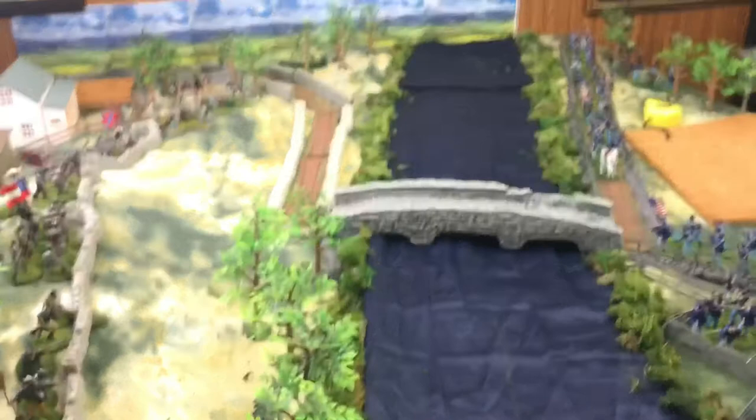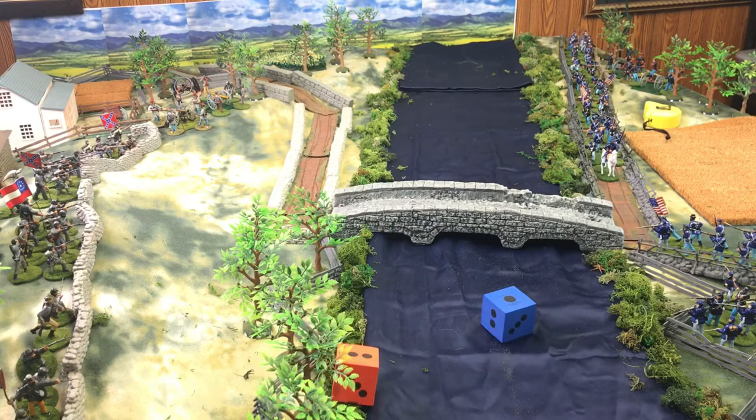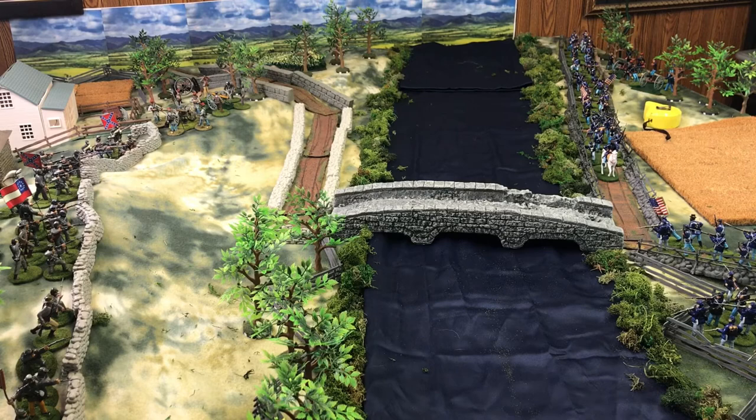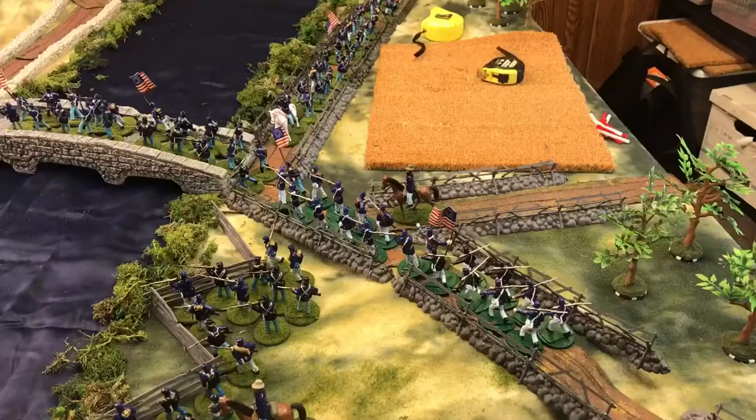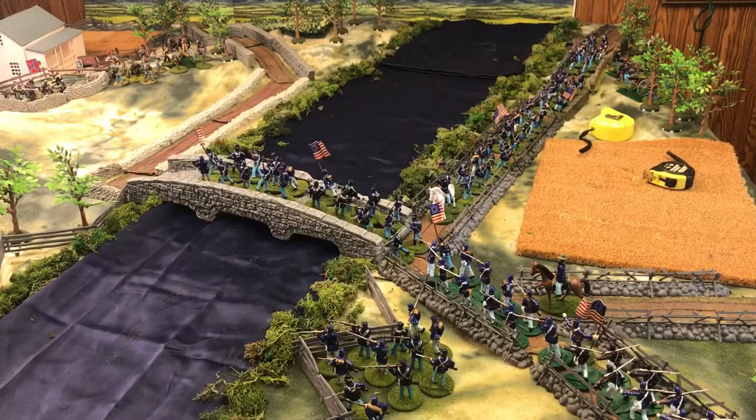We will roll the dice for initiative using the Peter dice from the Columbia, Maryland area. The Confederates will move first, but they're not going to want to move — they're pretty happy where they are on their ridgeline. So the Union will be moving first. Our Union troops have moved; as you can see, they're advancing across the bridge. The Confederates did not move.